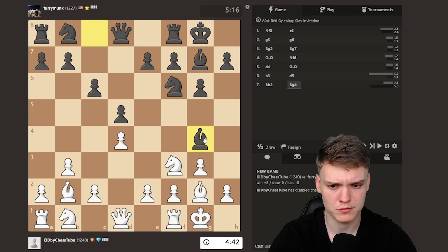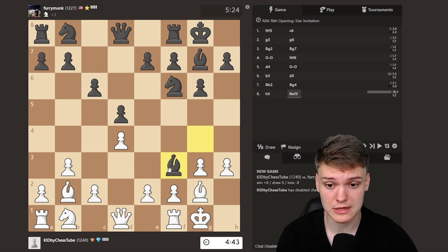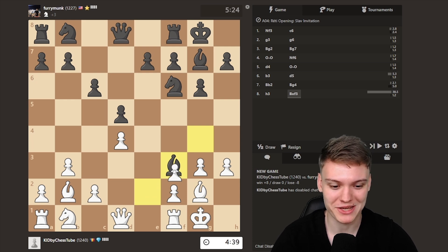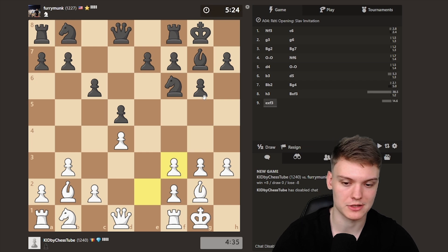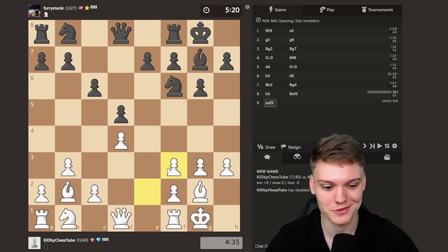I think we can start with H3, see what he wants to do with the bishop. And okay, after they take, we've got an interesting choice of whether taking back with a pawn or taking with a bishop. I think definitely both are reasonable — I think we'll take with a pawn, just making it a bit more fun. We've been taking with a bishop like all the time throughout the series.